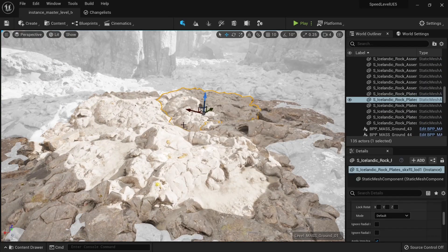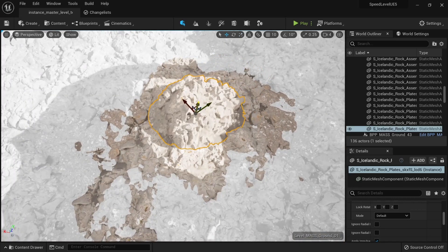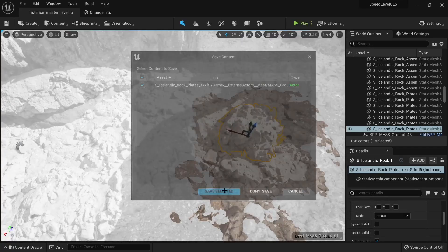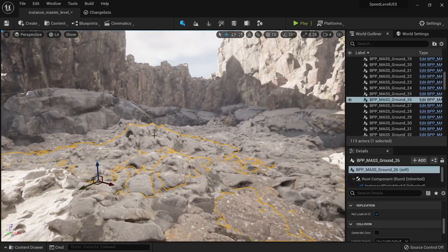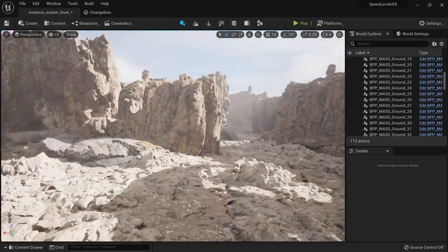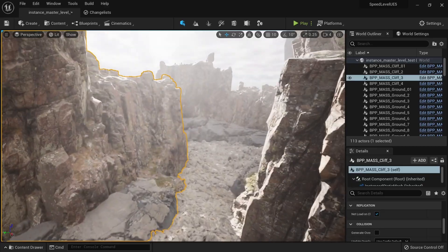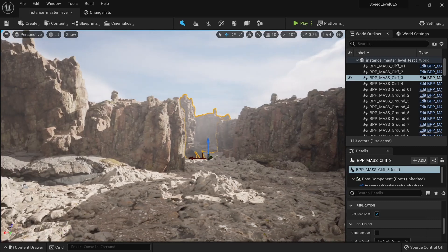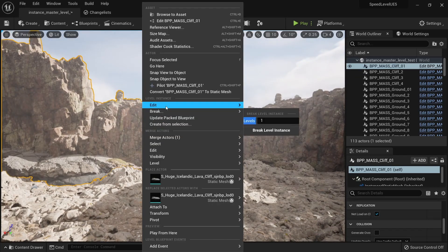This is the same workflow — I can edit the blueprint, duplicate and adjust meshes, commit, save, and all blueprints are updated with the new mesh. This is how you create levels extremely fast. You can play in the level and move around, and any time you want changes you just edit the blueprint. This is the fastest way to create levels in Unreal Engine 5 — you cannot do this in Unreal Engine 4.